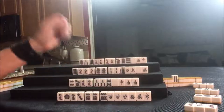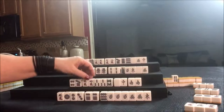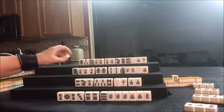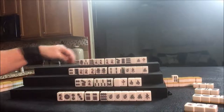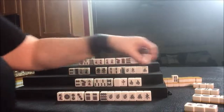Or draw a pair. That's nice — that's our seat. Let's go ahead and discard the four crack. Nobody can take it, let's draw. Four dot — no, we want to pair up. Nine crack is out, let's throw that.